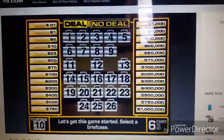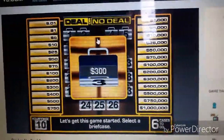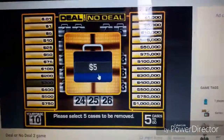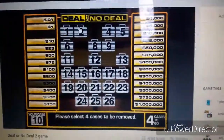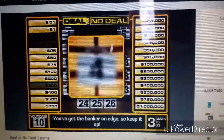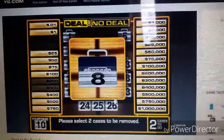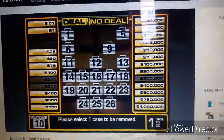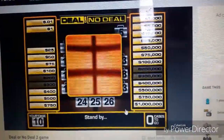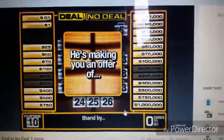I'll pick number 10 for this game. So let's get started. Let's open number three first — $300, good start. Number seven, five dollars. Number two, ten dollars. Alright, good start. Number four, two hundred dollars. Number eight — there goes three hundred thousand dollars. Last one, number one, two hundred thousand. Okay, it's time for the banker!